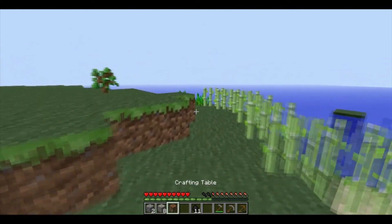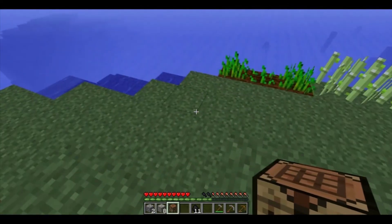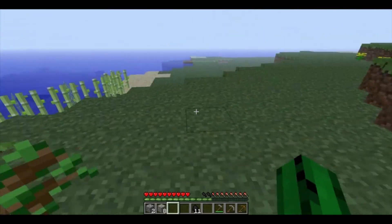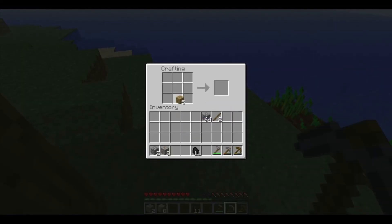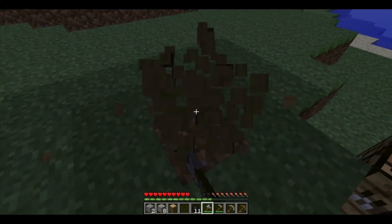Has any of our wheat grown yet? Let's check. No. Let's place our crafting table down here too. Probably gonna have to find a way to make some sort of shelter. Oh yes, that tree grew when I wasn't looking! If that happened in real life — you looked one way and saw a sapling, then looked back and there's a giant tree there. That was pretty sick. Alright, make ourselves an axe and cut all this down.